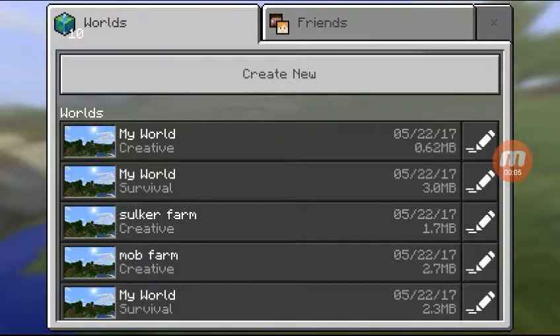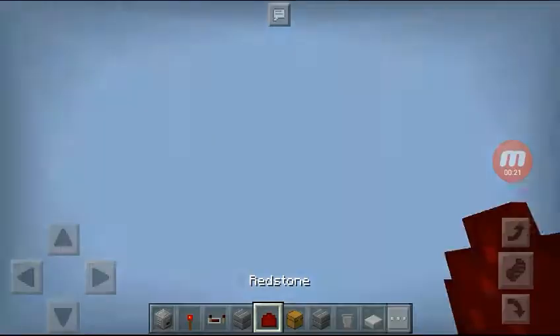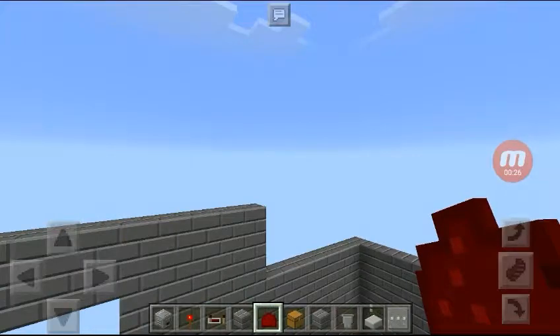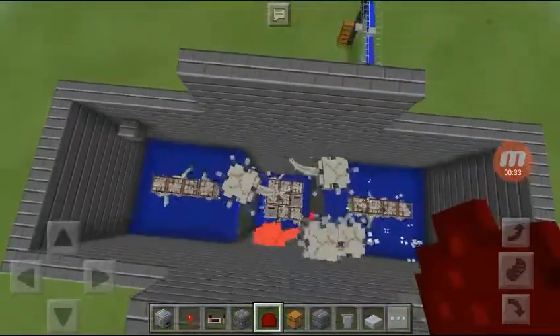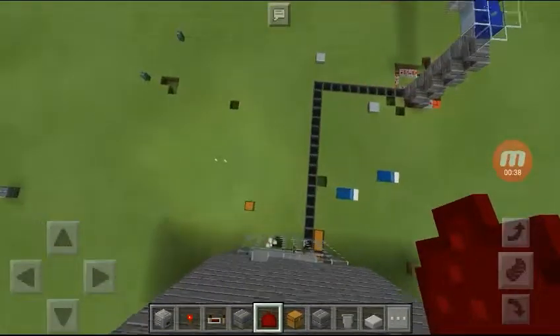So today we'll be going on this — it's not a shulker farm, it's an elder guardian farm. Sorry about the background noise. Let's get into this; it might be a little glitchy because this is an elder guardian farm with spawners. We'll take you down here first.